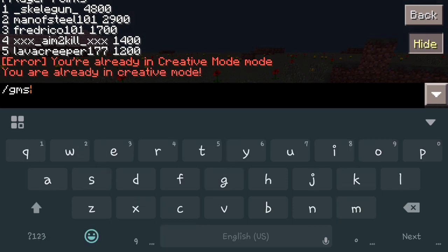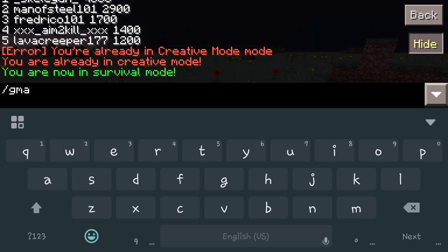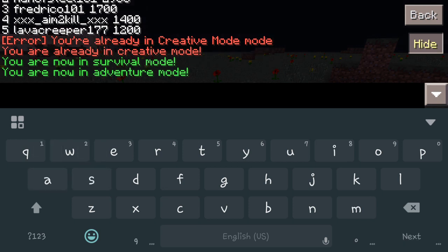For example, if I wanted to go to survival mode I would just do GMS, which stands for game mode survival. And as you can see, we now go into survival mode — it switches us really quick and easy, no problems. There are a few other options available as well.